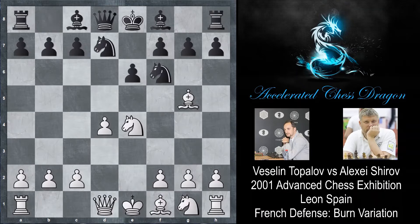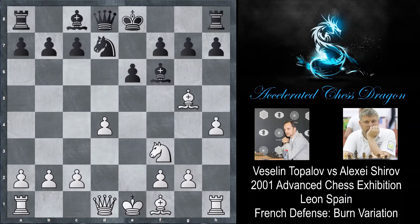Shirov decides to play knight bd7, and knight f3 by Topalov, just continuing development. Shirov plays bishop to e7, and now we have knight takes f6 check, bishop takes f6.